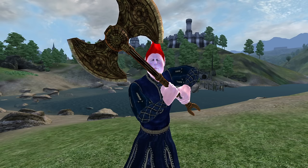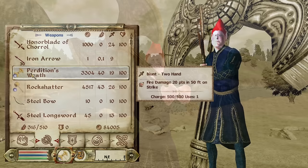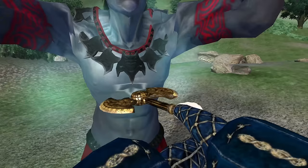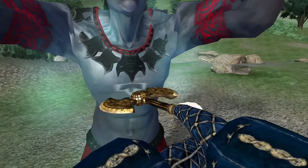Perdition's Wrath: Perdition's Wrath can be acquired by purchasing it from Mirajdar at the Dark Brotherhood Sanctuary in Shadenhall. It is a two-handed battle axe, has an overall durability of 400, a value of 3,304 gold, deals 18 base damage, and has an enchantment of Fire Damage for 20 points in 50 feet.